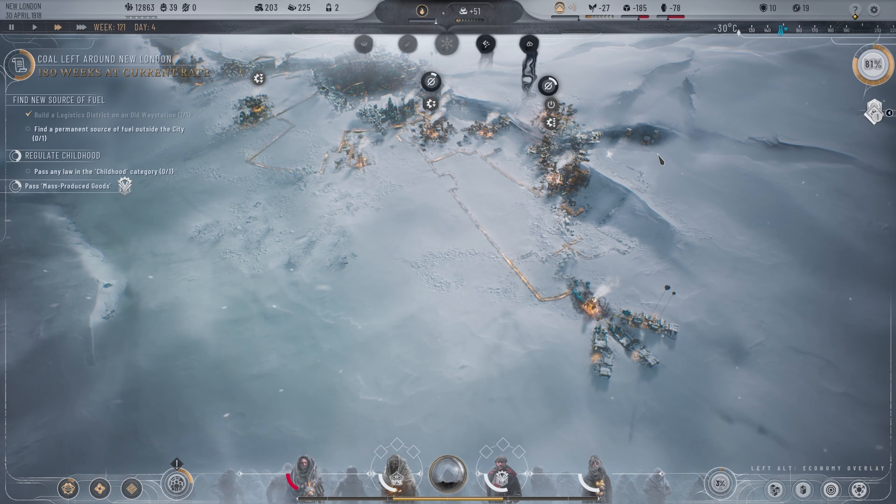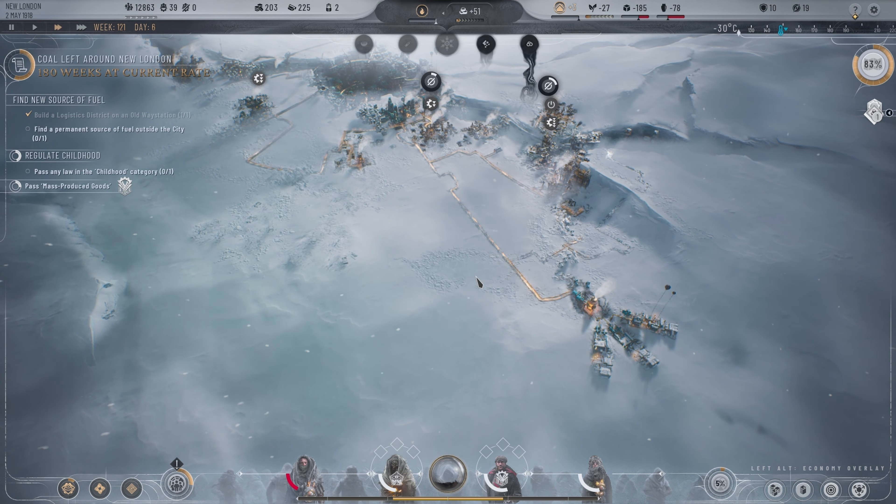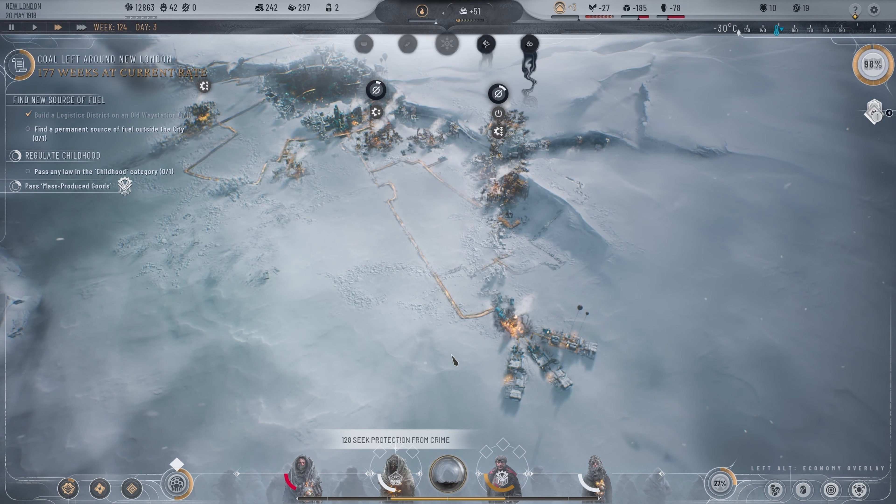We're at 80% for the expedition so they're almost back to finding people. A lot of people are seeking protection from crime but we're going to be solving that here in a minute anyway. Then we'll be able to build like a watchtower or something to actually help some of that.